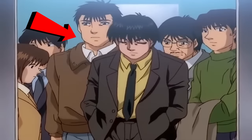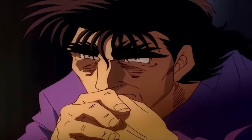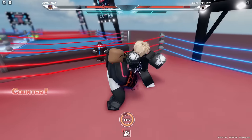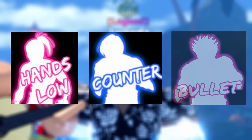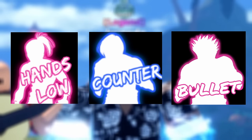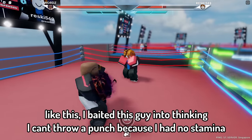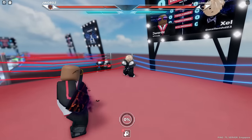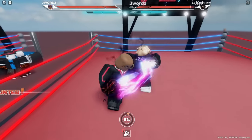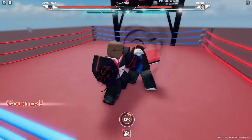Next up are counter punchers. The counter puncher playstyle is by far the hardest one to master, because most of the damage you deal if you rely on this kind of playstyle requires you to predict your opponent's attacks, and not a lot of players can do that. Styles like Hands Low, Counter, and Bullet tend to have their damage severely cut if the user does not know how to land counters, or when the opponent is very cautious. Counter punchers tend to set up traps for their opponents mid-match so they can land counters effectively. They also have to analyze their opponent thoroughly, so most counter punchers tend to start with only throwing M1s to see how their opponent plays, then once they find out, they start using their M2s to land counters or just to deal damage.